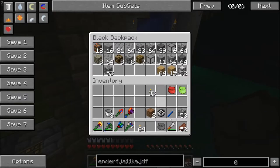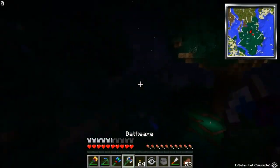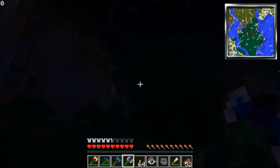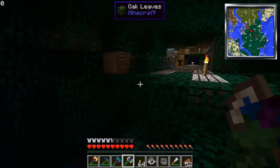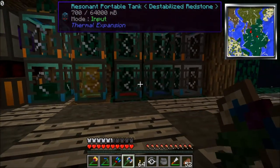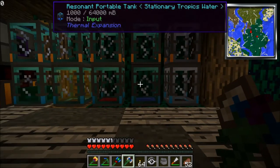I did a lot, a lot of organizing. I had like three or four of these backpacks just full of random junk, and it probably took me half an hour just to go through it all and dump it off. I made all those tanks — like ten resonant portable tanks which are the biggest ones you can make.